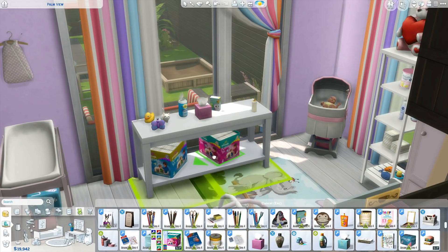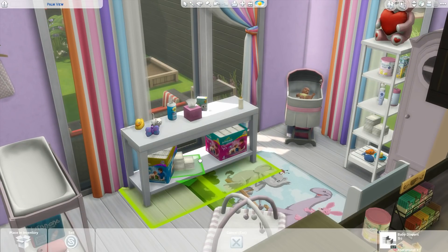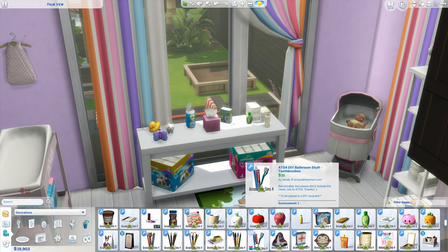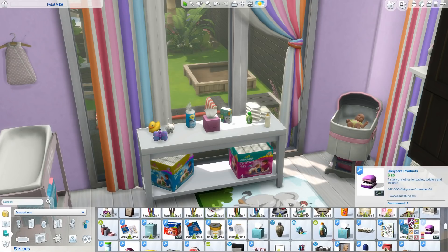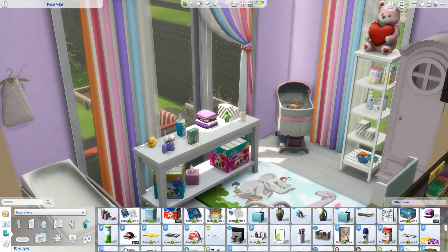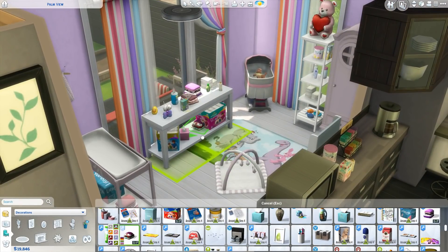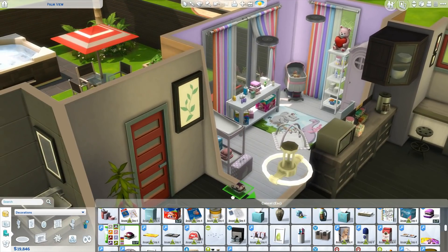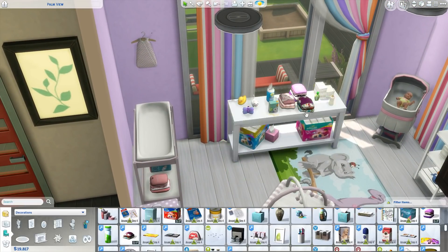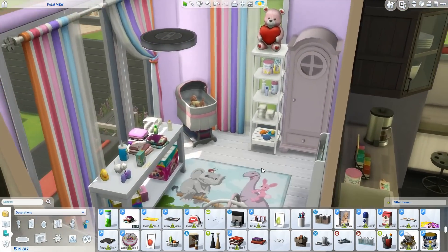Yeah, this is so much fun to do because I love making a baby's room actually look like a baby's room. In the Sims 4, there's literally nothing. Like, because we can't do anything with the babies, can we please just get some clutter for them that's in the game? If people don't like to download custom content, you can't even decorate a nursery. You could with toddler stuff, but it just looks better with actual baby things. So yeah, we need some stuff like that in the game.